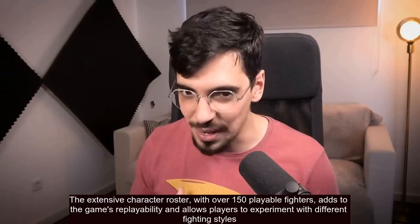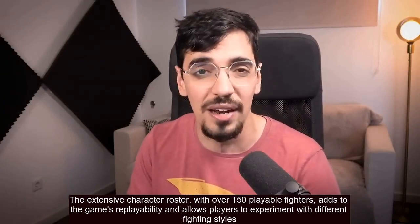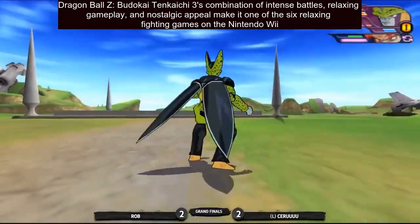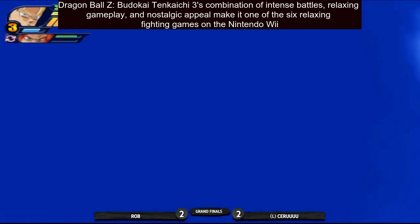I can't let you guys leave this video without experiencing a Tenkaichi match, so here you go. For the tournament win, game number five between Rob and Punish. Almost missed it — it was slightly too late, so not full damage, but still got something. There it is, no dodging.